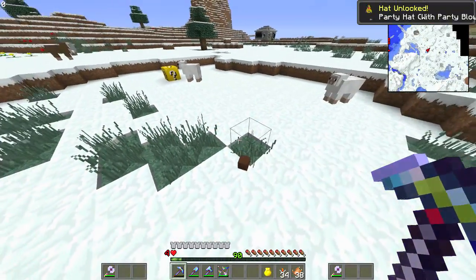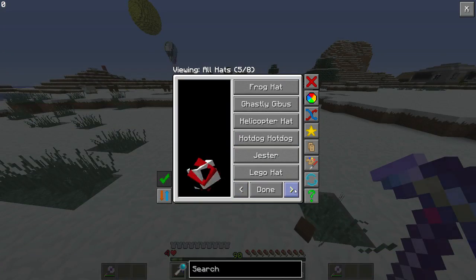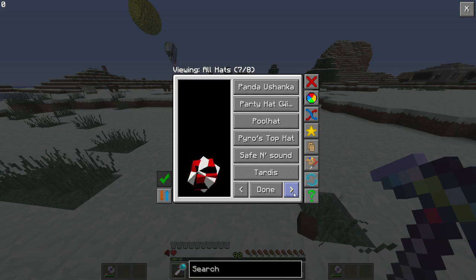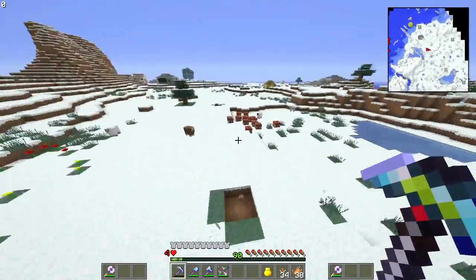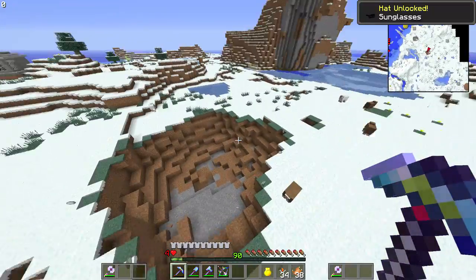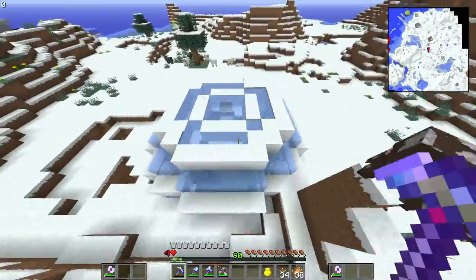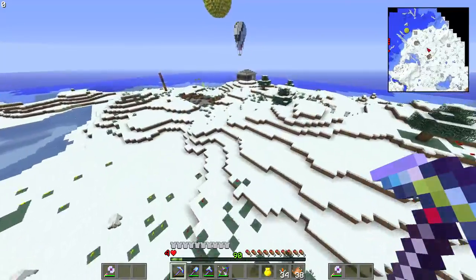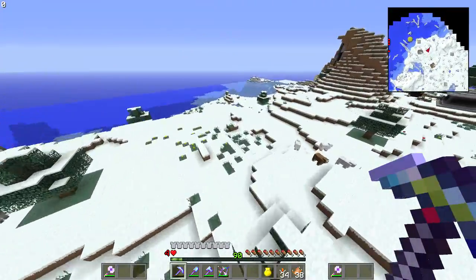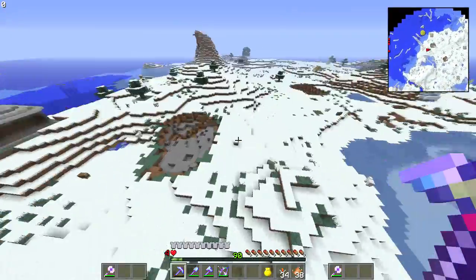Party hat! Oh man — L-M-N-O-P, can't see it right now. That's our hat. I got sunglasses out of that! I've seen ghost houses before. I think that's all the naturally spawning lucky blocks I saw in this area. I've never seen like a whole bunch spawning in a single area before — just want to take a quick look around.